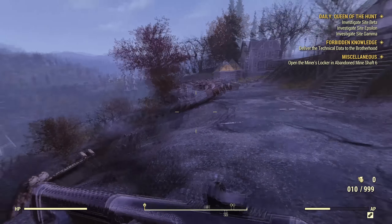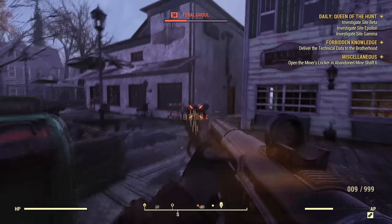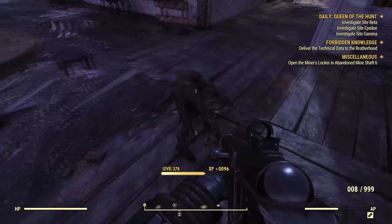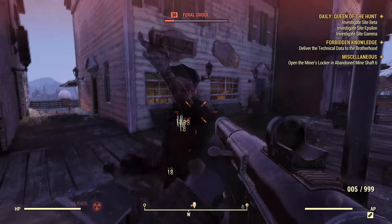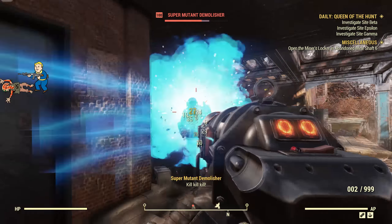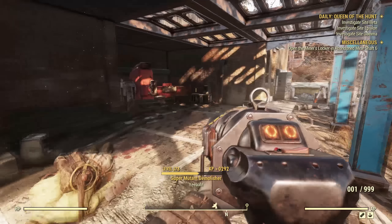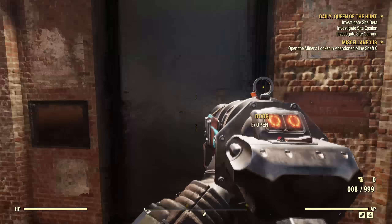First up we have the One Wasteland feature which changed the scaling of the world. The entire world will now scale up to you, or much closer to you than before, but there are some caps of course. In the Forest things will only scale up to about 50, but if you go into the Savage Divide and beyond, things start scaling all the way up to 100, making enemies much tougher. They are higher level so they have more health, more damage reduction, they do more damage, but they also give you more XP and should drop better loot.